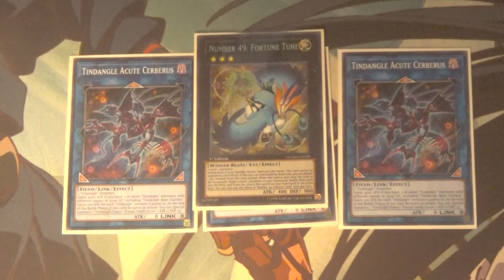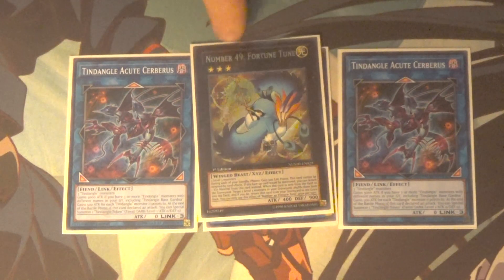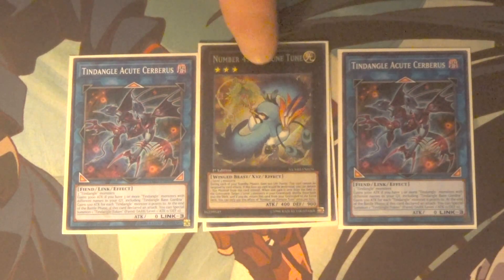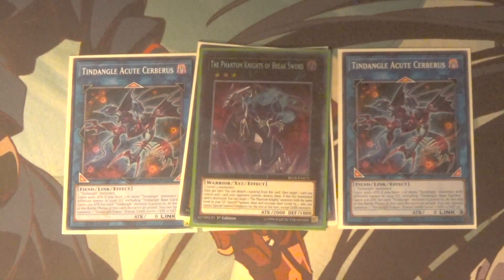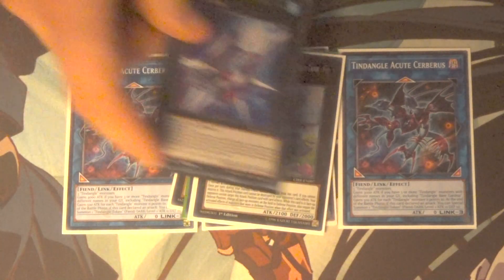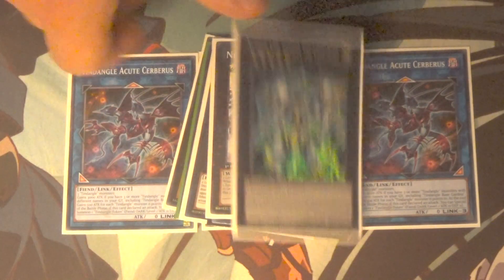Under the rest of the extra deck: this deck has quite a few level 3s, so a few generic rank 3s — Number 49 Fortune Tune for defense, a really underappreciated rank 3, Phantom Knights of Break Sword for popping stuff, one Bagooska, one Number 101, one Utopia, one Utopia Lightning.